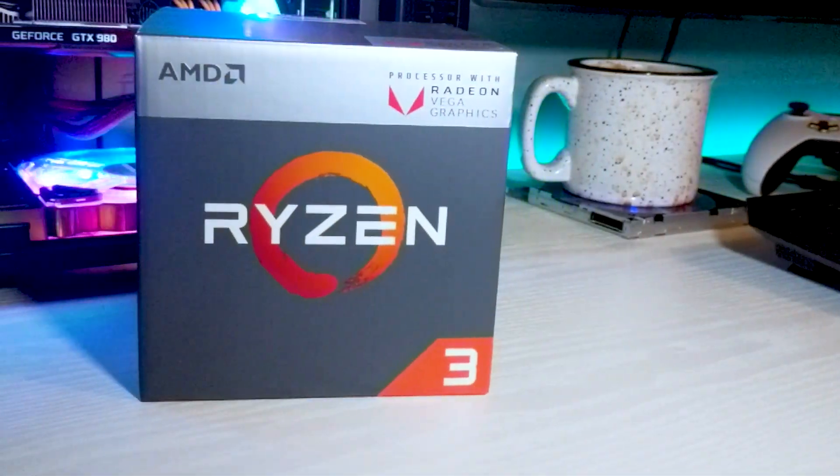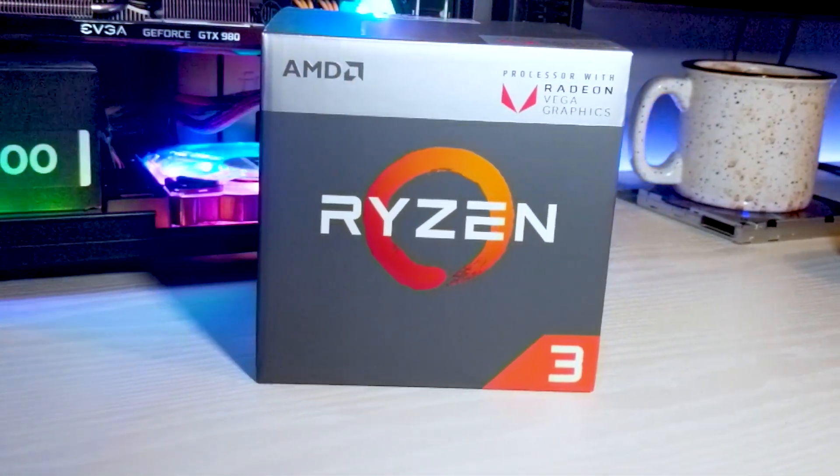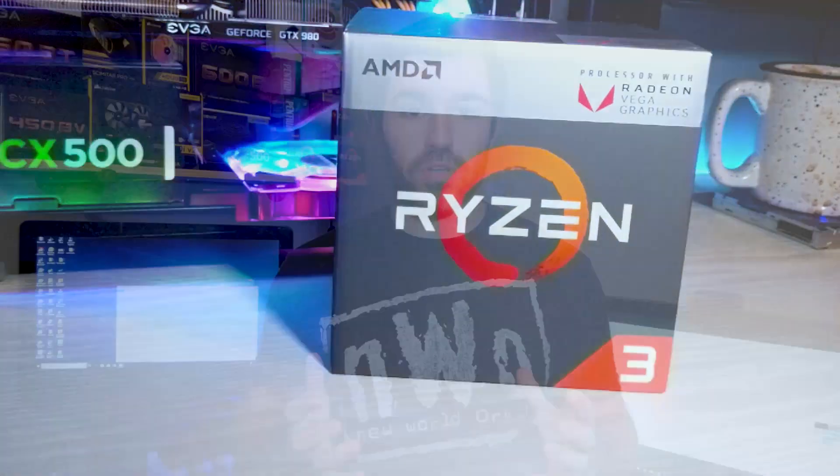Hey, what's going on guys, this is David with Ram Tech Tips and I'm super excited today for two reasons. First, I have finally finished benchmarking the new AMD Raven Ridge 2200G with both 4GB of DDR4 2400MHz memory and 8GB of DDR4 2400MHz memory.